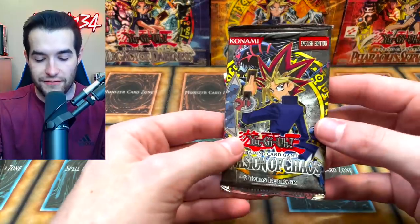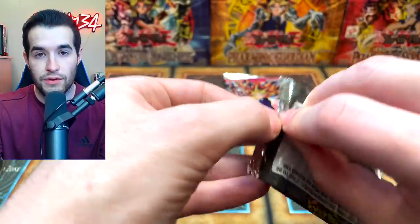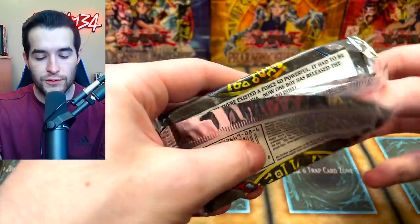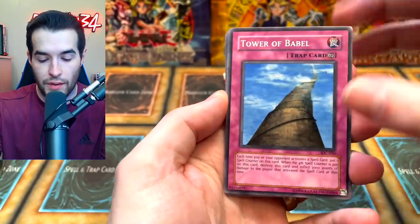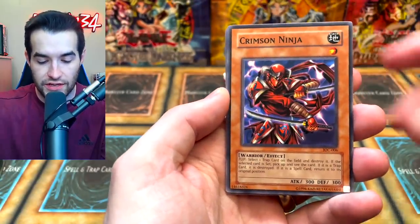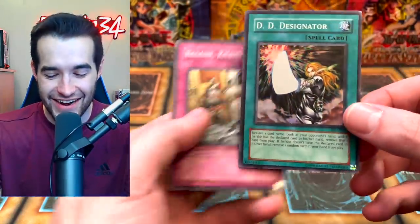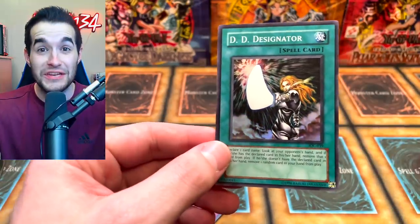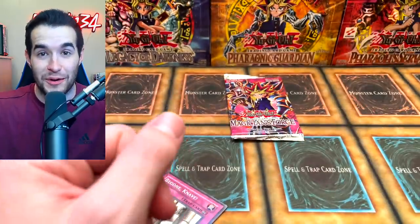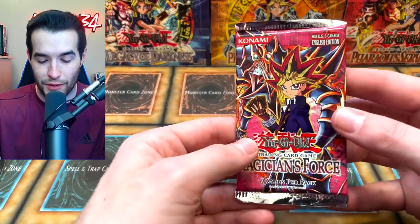Invasion of Chaos second pack — we got a DD Designator last time, let's go for BLS, CED, or DMOC. Tower of Babel, Fenrir, the Crimson Ninja, and... another DD Designator! That is wild — two DD Designators out of two Invasion of Chaos packs. That's very strange but we'll take it. It's a Super Rare. What a weird opening — we've pulled a lot of random doubles.